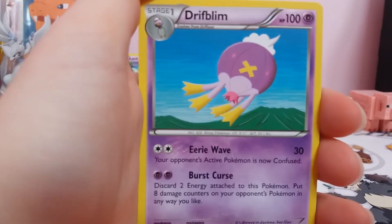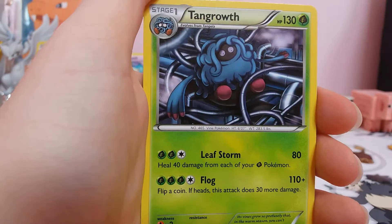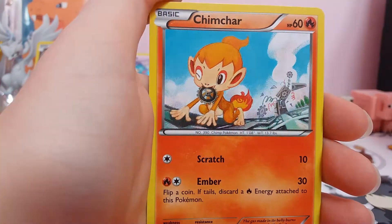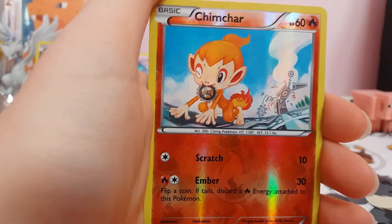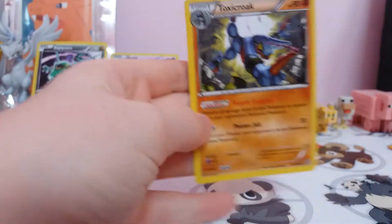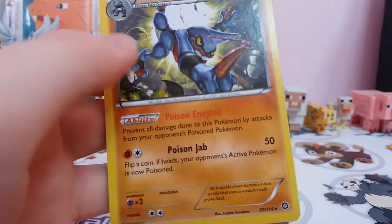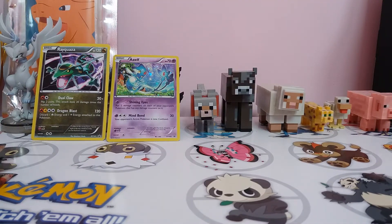The second pack: Driftblim again, Fletchinder, Tangrowth, Dino, Litwick, Nosepass, Chimchar, Nidoran Male, Reverse Chimchar, and a Regular Rare Toxicroak. I'm sorry for the noise in the background. That's actually pretty nice — I actually wanted this card because of the ability and the move. It's not that powerful but it's a pretty nice card.